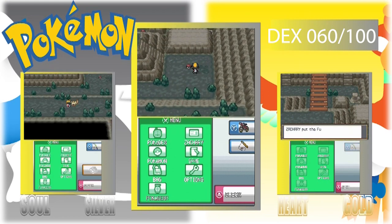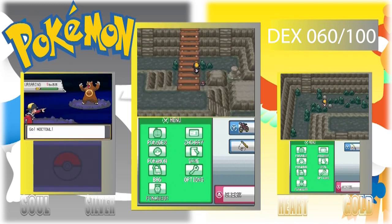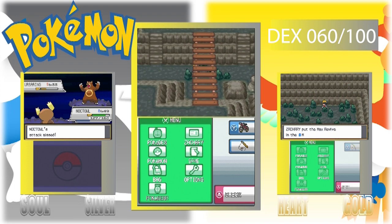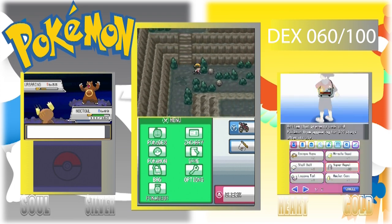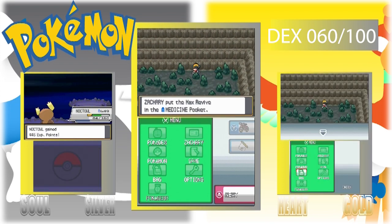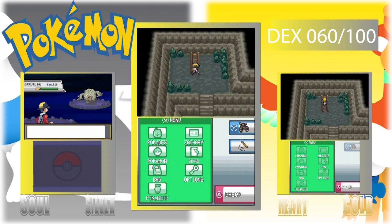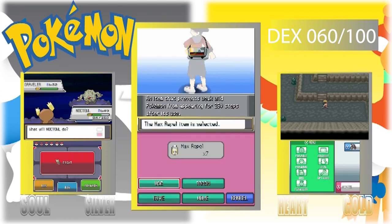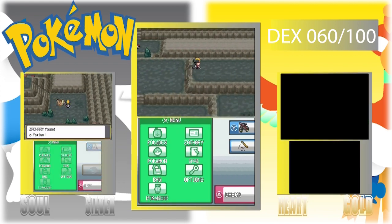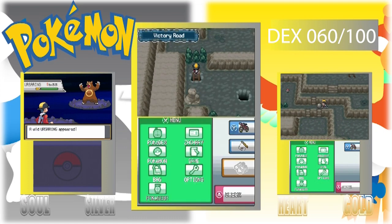We're picking up some TMs because I know you can get Dark Pulse in here — it's behind rock smash walls. I found a Max Revive too, which comes in handy. Like I said at the end of Dex Quest Gen 1, once I get through all eight gens — I don't know if they're coming up with nine — I will be starting a Nuzlocke project.